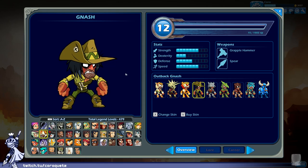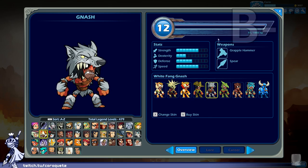Outback Nash — I'm not sure this one fits the theme too well. Outback people aren't stereotyped as cavemen, so this feels like they just wanted to give a cowboy theme to the caveman. The shirt has a different color scheme and everything, but the rest of the outfit is close to the original and could stand to have different colors. Outback Nash gets a B minus.